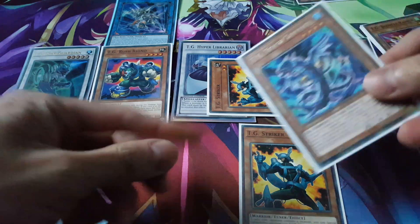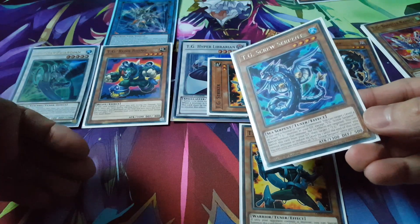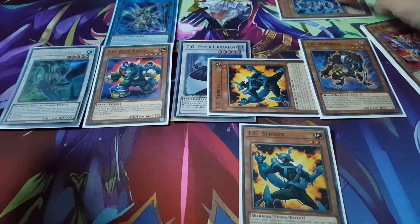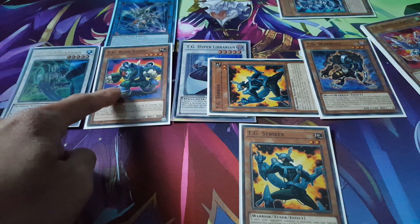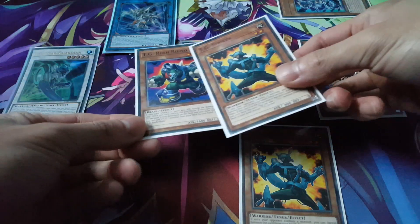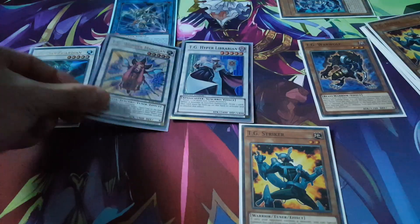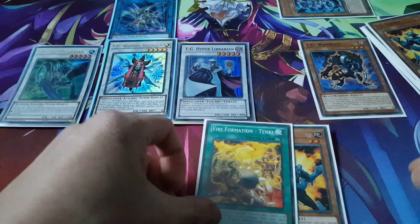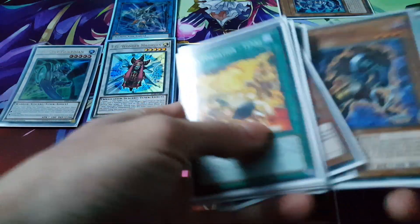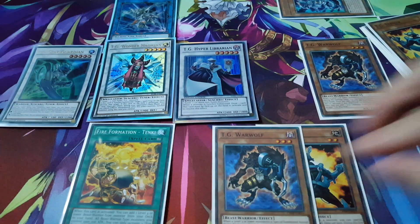One interesting thing you could do here is use Screw Serpent's graveyard effect — you could banish him, target a TG monster and increase its level by 1 or reduce it by 1. So we'll banish it and reduce Rush Rhino's level to a level 3. Which means we could take Rush Rhino as well as our TG Striker and Synchro Summon into Wonder Magician once more. Hyper Librarian allows us to draw one more card, and we can activate Tanki again, which will allow us to add our second Warwolf to the hand.